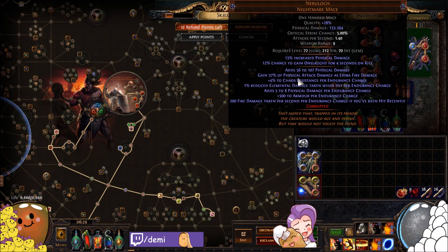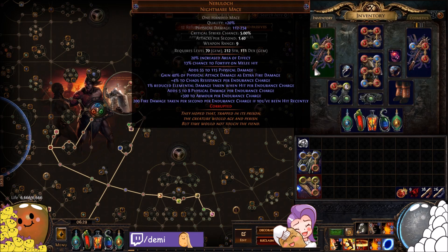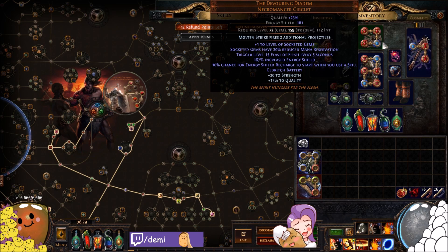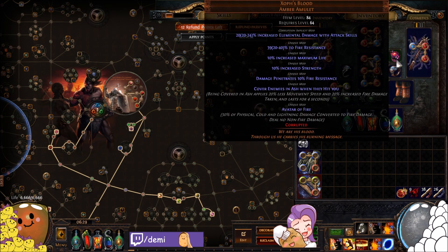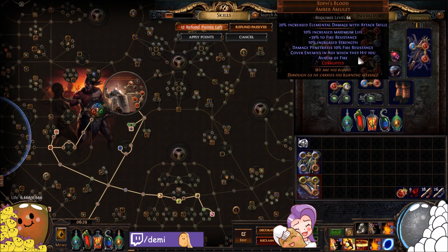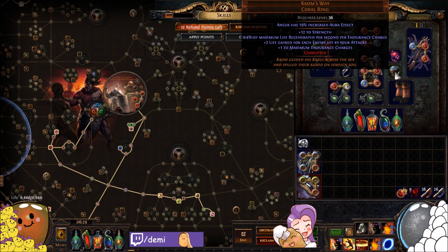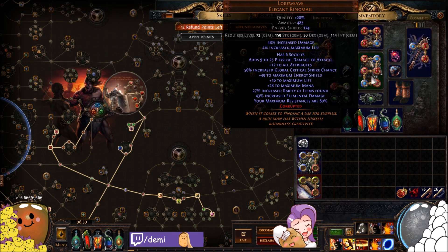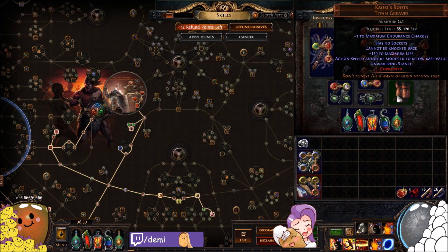We've got two Nebulochs, both double corrupted — one with increased area and onslaught on kill, the other with fortify on melee hit via Multistrike, giving us permanent fortify and onslaught on clear. The helmet has the perfect Molten Strike enchant. The Xophs Blood has perfect elemental damage with attack skills corrupted onto it. We've got a nicely rolled opal ring for pure damage and life, a double corrupted legacy Loreweave with damage, max life, and a double abyssal socket, plus Calms Roots for plus two war cry gems for Enduring Cry.